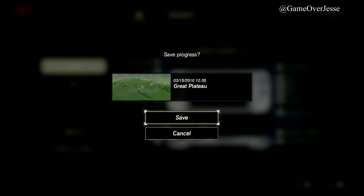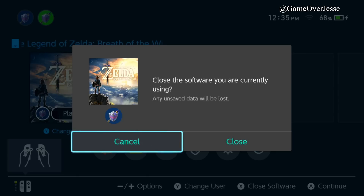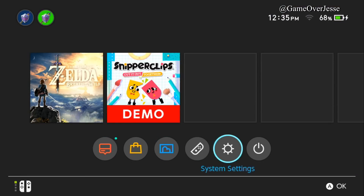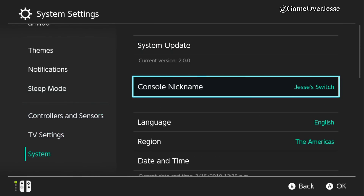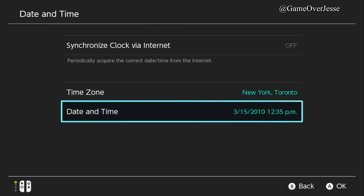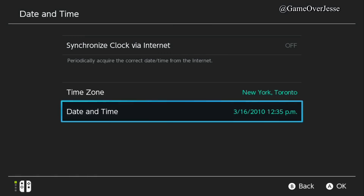We'll tap the Ocarina of Time amiibo one more time. It took a few tries, but we get all of this meat - which comes in handy for cooking - and now some more ice arrows. We weren't able to get the complete outfit, but we'll try one more time. We save the game, press Home, exit out, close the game, go to System Settings, then Date and Time, and change it from the 15th to the 16th.